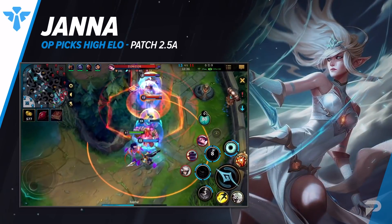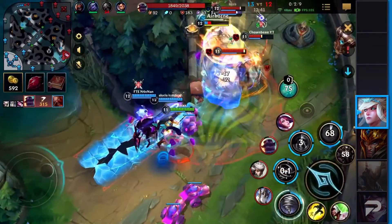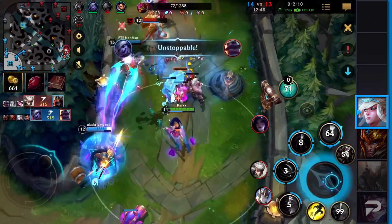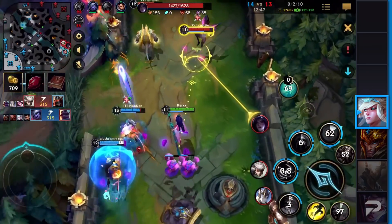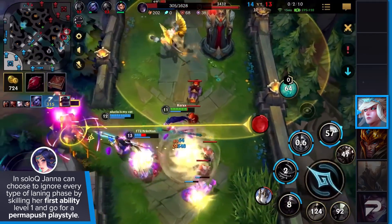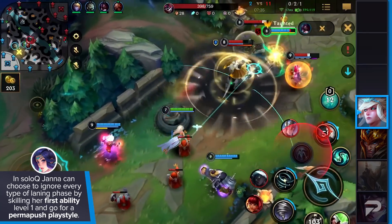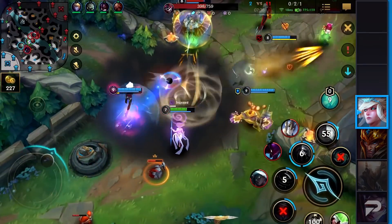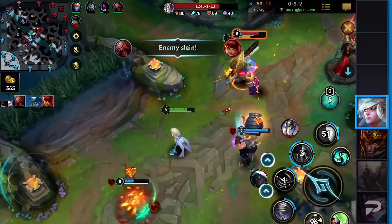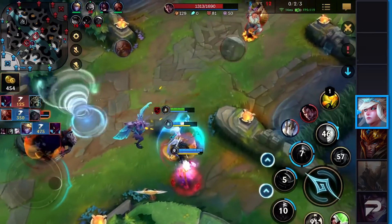Now we come to our last pick of this list — a champion that has been forgotten but is still absolutely busted in the solo queue sense, especially in the high elo bracket. However, you need to be good on this champion. We have Janna. In solo queue, Janna can basically ignore any type of laning phase by scaling her first ability and going for a perma-push style. Once she's in that mode, she can rotate to any lane she wants. Don't forget, in the solo queue environment your AD carry is one of your weakest roles — standalone, he's not gonna do too much.